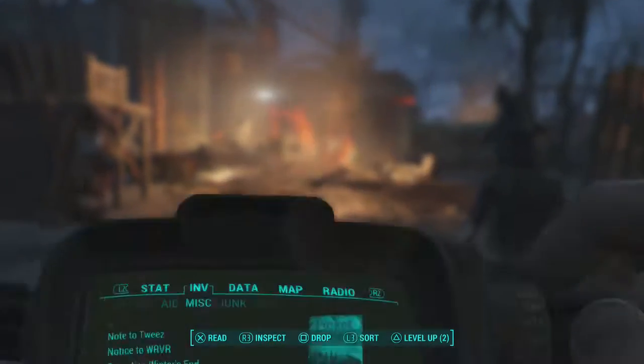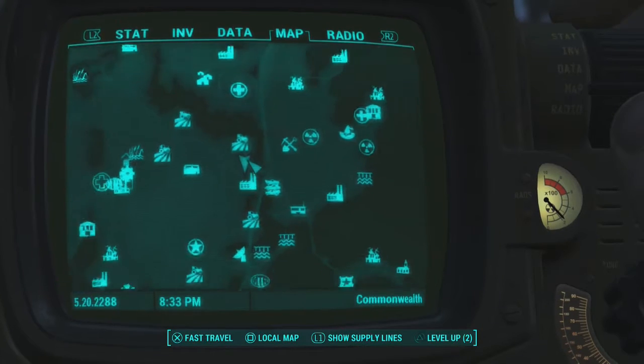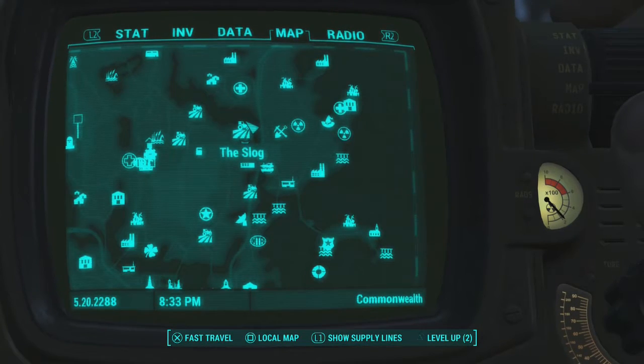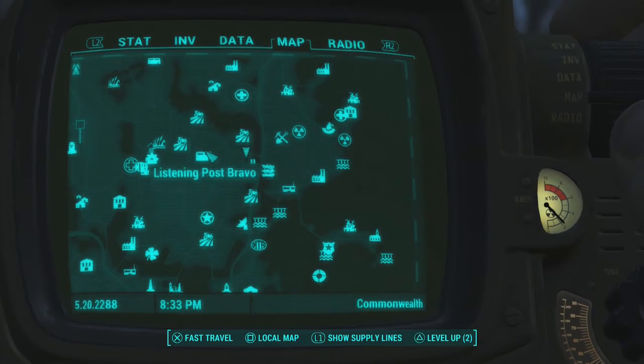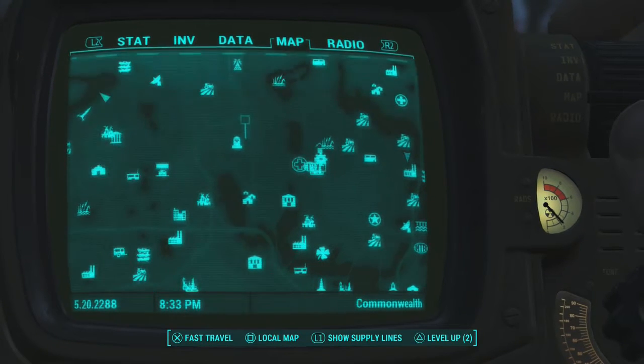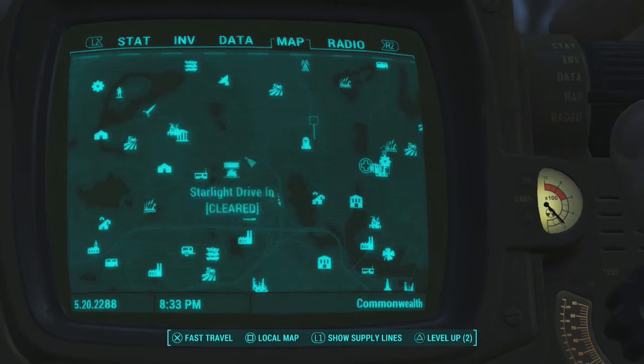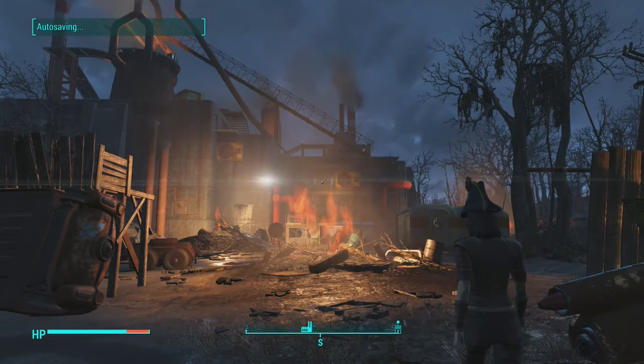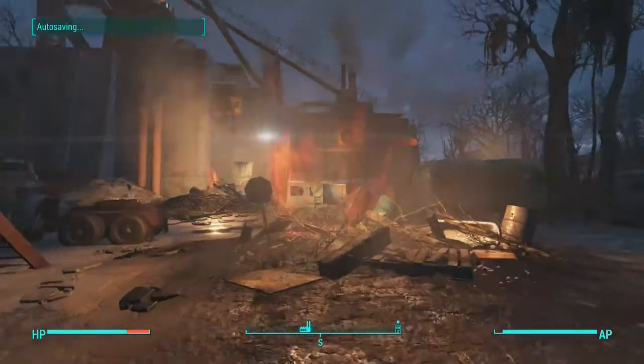The first place you are going to want to come to get your first Picket Fence Magazine is a place called Saugus Ironworks, which is located not too far from the Slog, not too far from Listening Post Bravo, and for those people who don't know where this is, here is Vault 111 for reference. Once you guys are at Saugus Ironworks, all you guys are going to want to do is run on in through the front door.